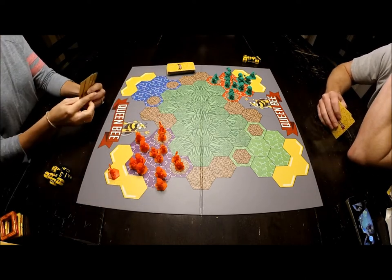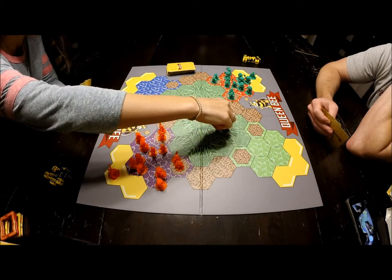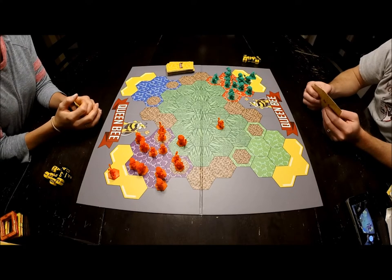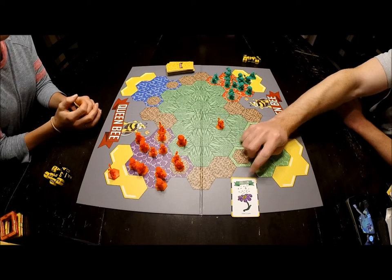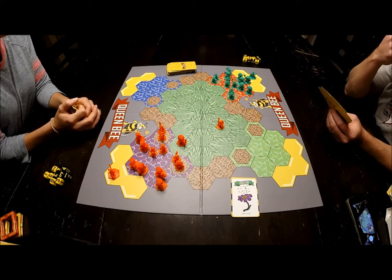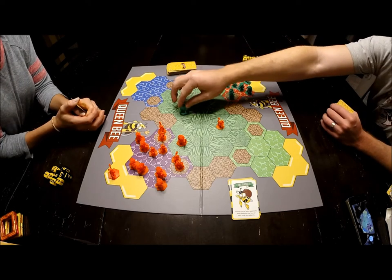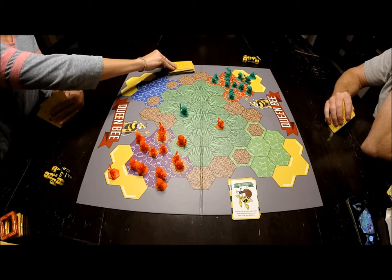Larissa draws a card to start — she's ready to attack. She's done, so I'm going to start by drawing a card and play some cards. You can play any number of cards during your turn. The green banner cards with the dice on them means you can play them during a turn. A pollen card lets me draw two additional cards. I'll also play a bee bandit card, which lets me steal one of hers. I move five spaces and I'm done with my turn.